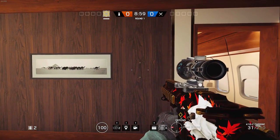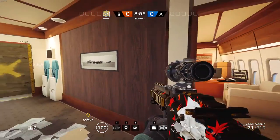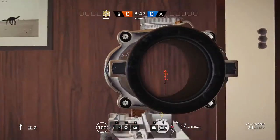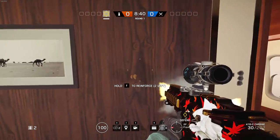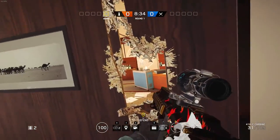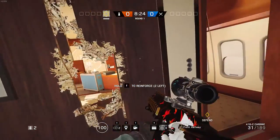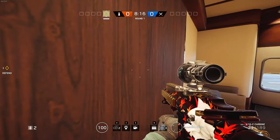Kill holes let you kill the enemy without being noticed, but making a kill hole brings risk because an enemy can notice it and just start shooting at the wall and kill you before you even notice they're there. The basic kill hole is pretty much something anybody can do — just shoot the wall, make a small hole, and try to peek around it to kill an enemy that is camping. This can be applied both on attack and defense.